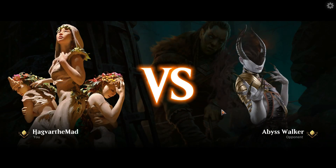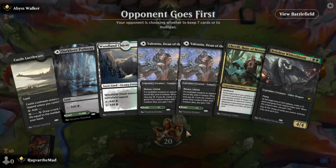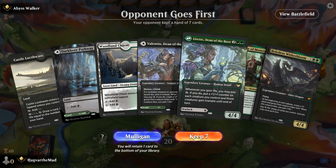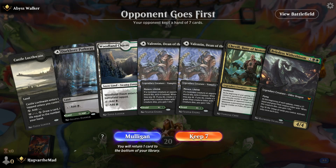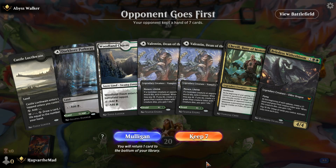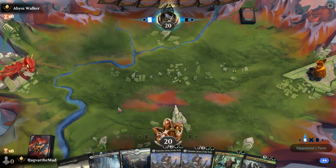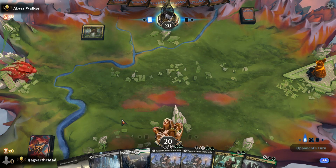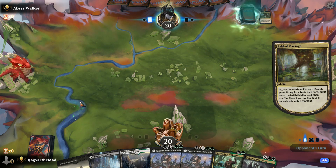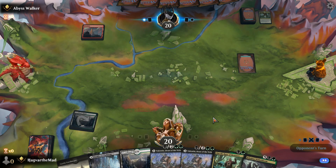Abyss Walker — cool. Alright. Valentin, Chevelle, and Beladross. This is a deck that I don't really like mulliganing with, because it tends to not get better.